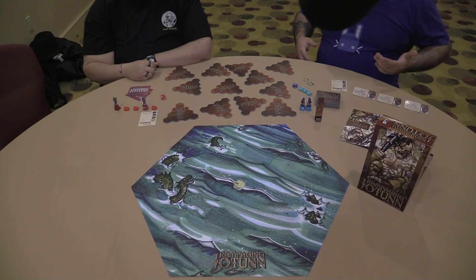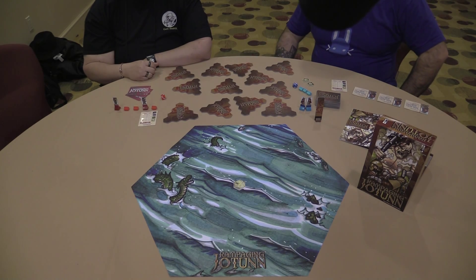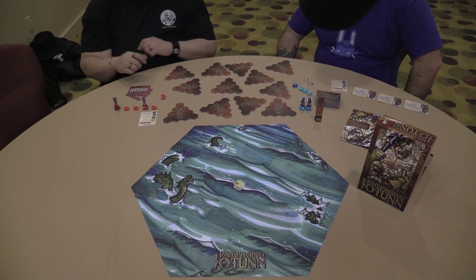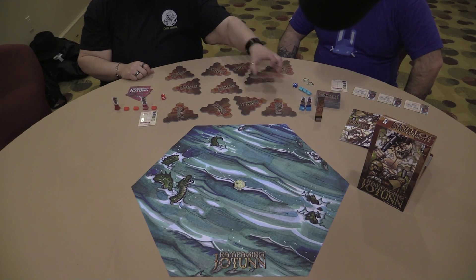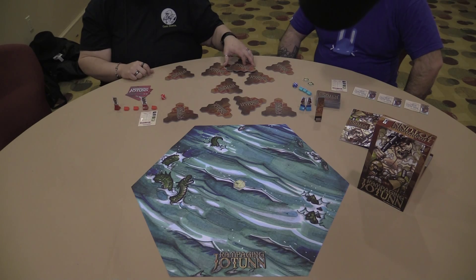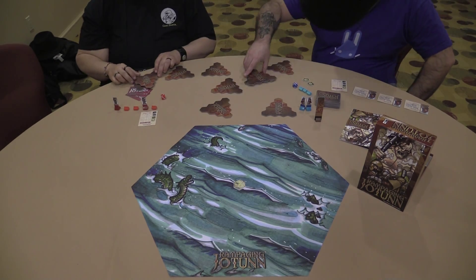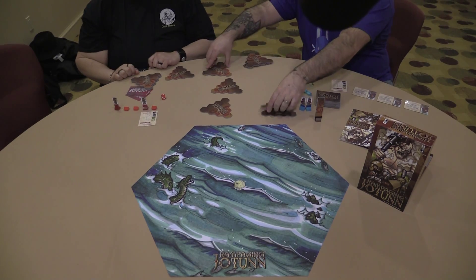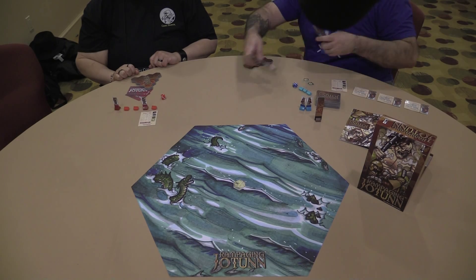Basically what we're going to do is you're going to pick three of these at random. So feel free — any three. I'm going to do this one, and this one, and that one. Okay, I'm going to do this one, this one, and this one. Let's put these away, because we only need six to build the island.